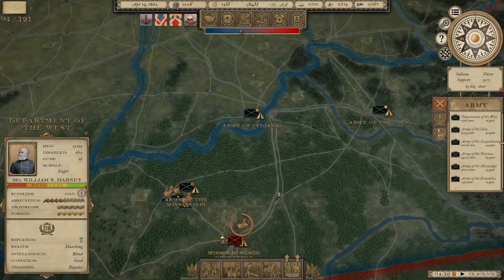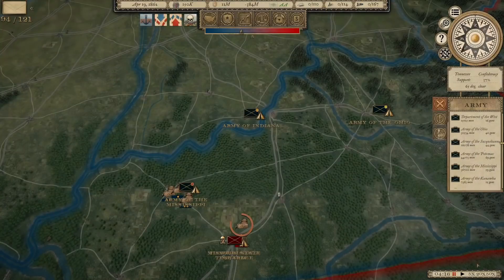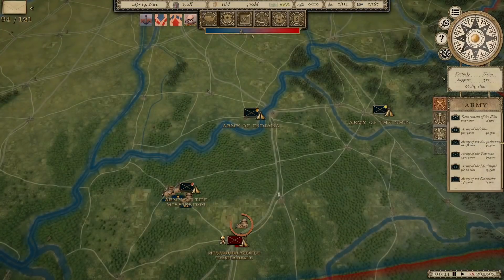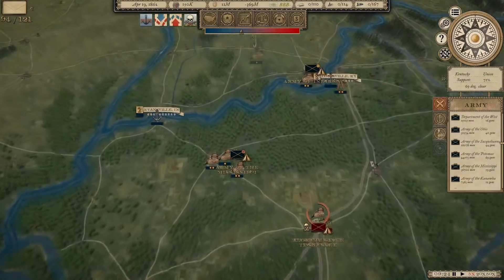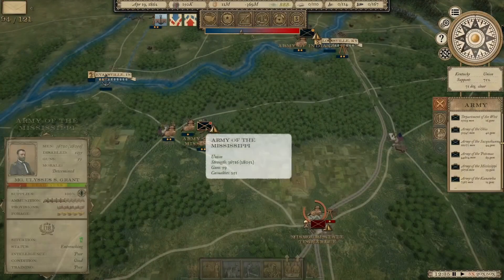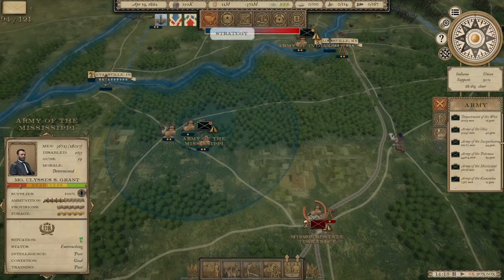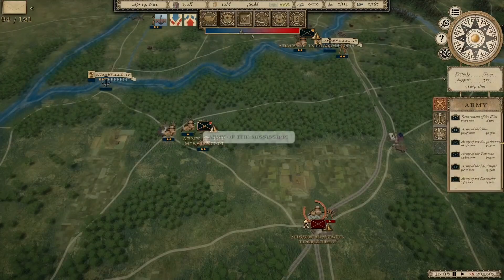Welcome back everyone to Grand Tactician: The Civil War. It's April of 1862 and we are ready to press on as we prepare for our latest policy to finish up Militia Act 4. We're just a half a day away from that. That's going to unlock three-year contracts and open up additional recruitment possibilities so we can keep up with the new Confederate recruitment policy. We want to stay ahead of them in terms of numbers.